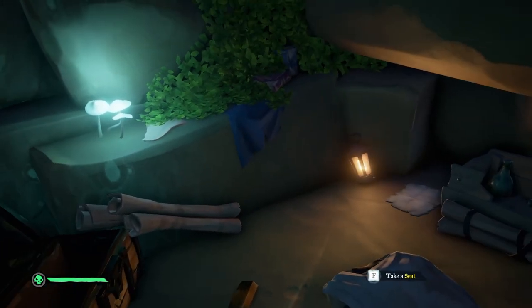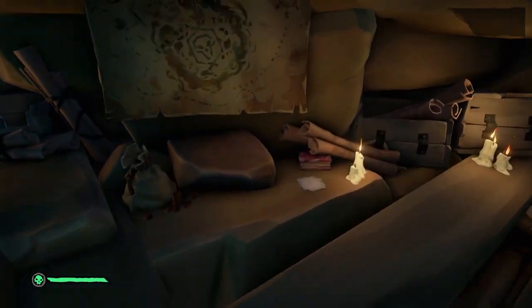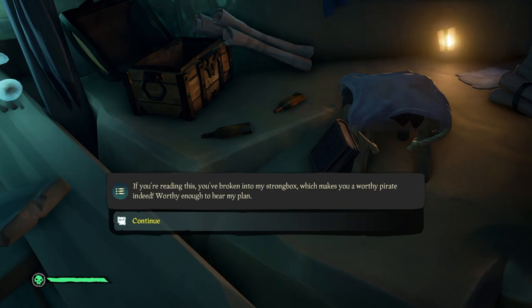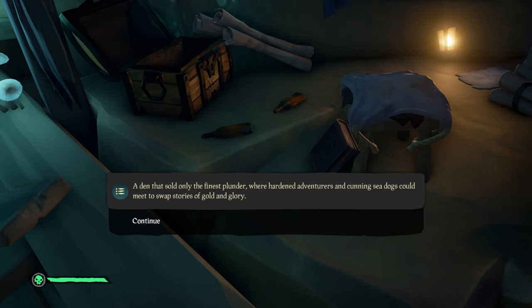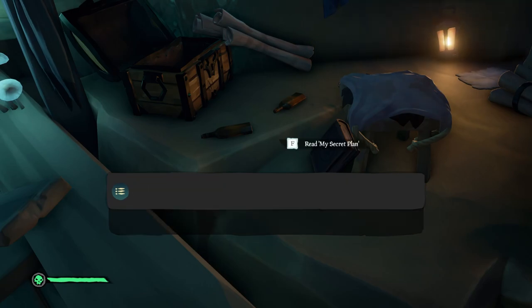We could take a seat. My Secret Plan - take that gold, of course. Some more maps - we can't interact with any of that. Let's read the book here. 'My Secret Plan. If you're reading this, you've broken into my strongbox, which makes you a worthy pirate.' Hey, we're a worthy pirate. 'Worthy enough to hear my plan. Transforming this old stomping ground of mine into a safe haven for travelers has sparked something deep within my soul. It is the flame of an idea - a great tavern, far more magnificent than the usual pubs and ale houses, known only to truly legendary pirates. A den that sold only the finest plunder where hardened adventurers and cunning sea dogs could meet to swap stories of gold and glory. If you make it to the Sea of Thieves and you should your heart desire a real challenge, heed my word. Seek Athena's Fortune. I shall be waiting.'